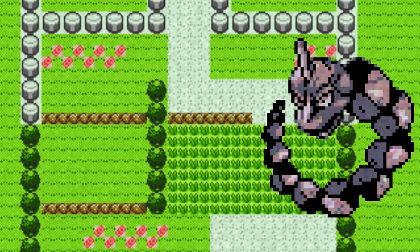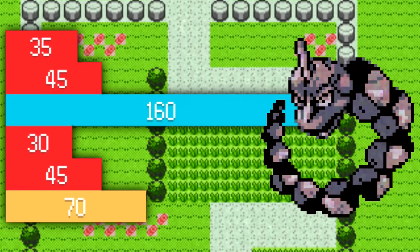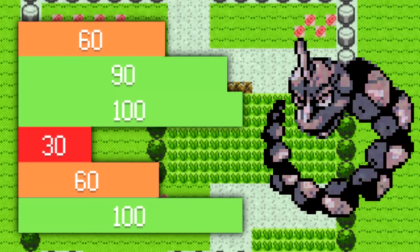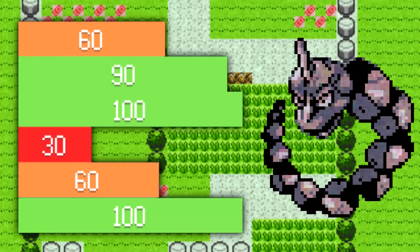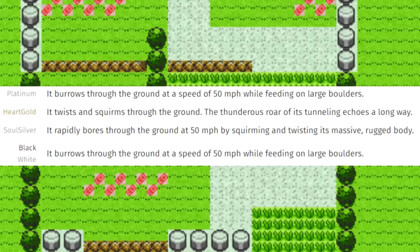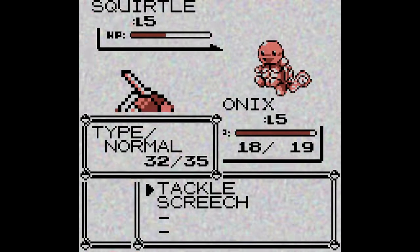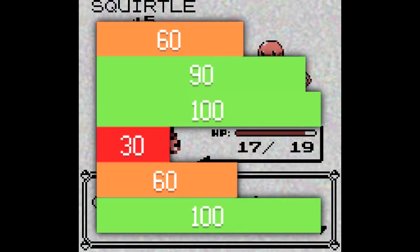First off, the obvious fix: improve Onix's overall base stats. The first thing I'd do is increase its HP to 60 for a little more bulk, since 35 is just awful. Secondly, and most obvious, increase its physical attack stat — I decided on 90, which seems strange given that it's higher than Steelix's, but it works well with the next change, which is to raise its speed. For a Pokemon that can rapidly bore through the ground, I think it should have a base 100 speed stat. This will allow it to get critical hits more frequently in Gen 1, as well as just let it get a hit before fainting. I would also lower its defense all the way down to 100 since I'm making it more of a glass cannon.